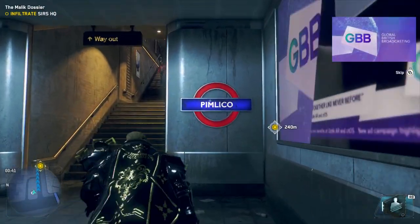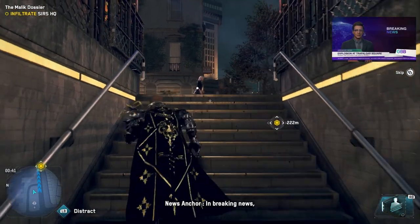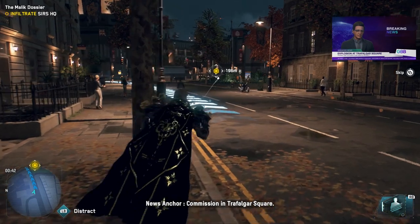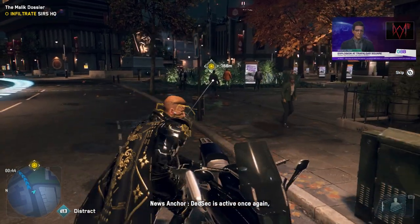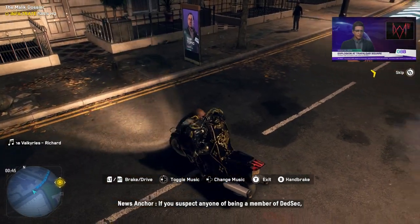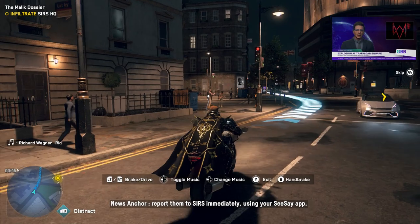In breaking news, a large explosion has occurred at the Canadian High Commission in Trafalgar Square. SIRS has issued a statement that the terrorist organization DeadSec is active once again after months of relative silence. If you suspect anyone of being a member of DeadSec, report them to SIRS immediately using your CC app.